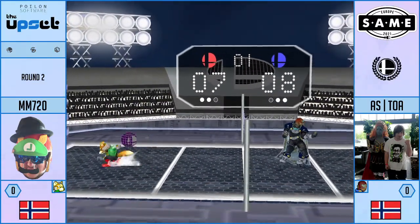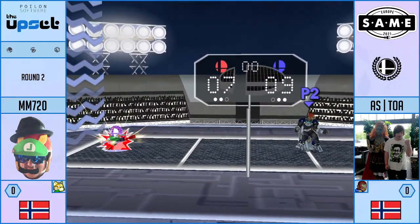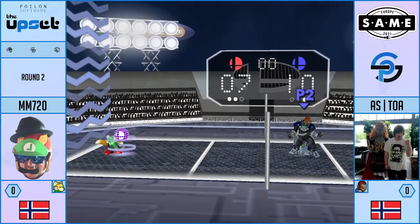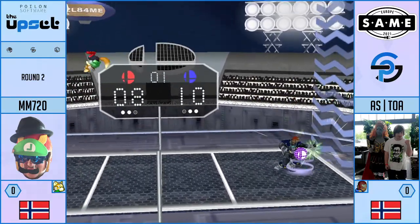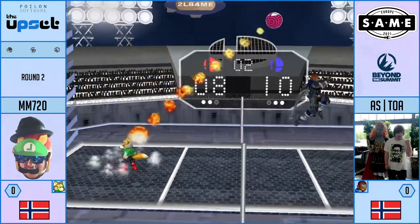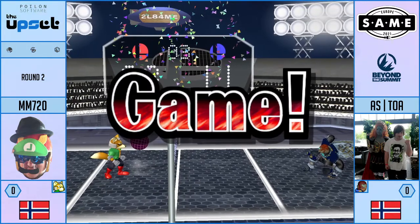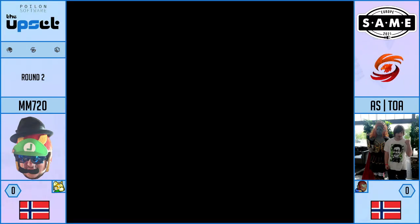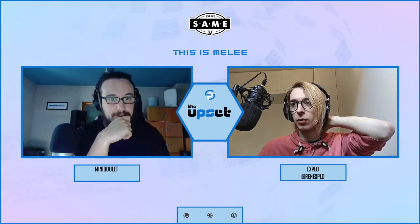The fact that Melee is so deep makes it that a game such as volleyball is also extremely deep, because of how many hitboxes, how many trajectories you can create. The up tilt — not bad, because you can quickly react with a back air. And that's gonna be it — 12 to 8 or 9 for Toa, and three to two for Tao. So that's gonna be it — single elimination, so unfortunately MM720 is out. We'll be right back.